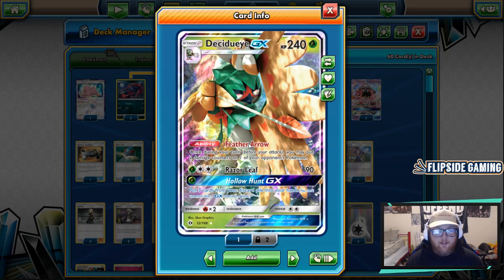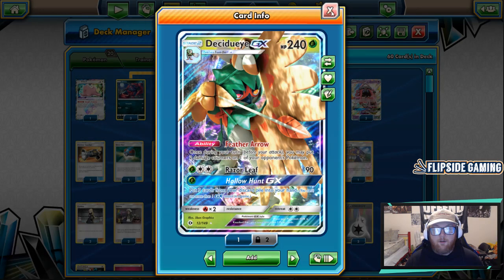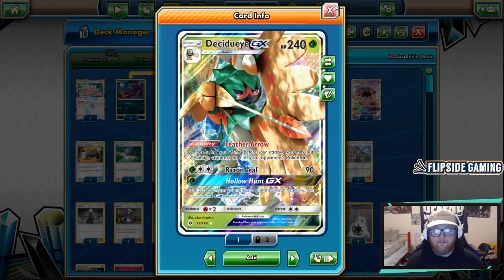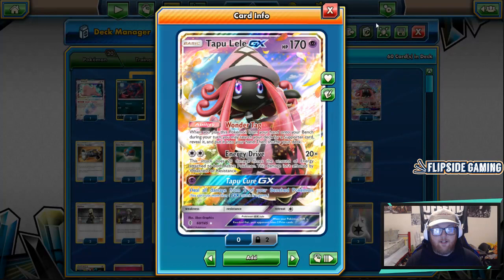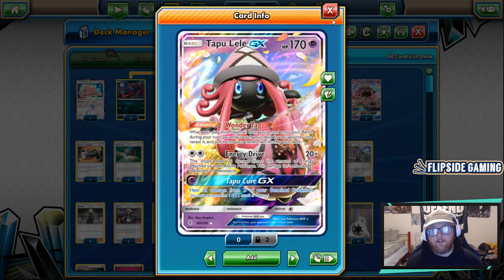Razor Leaf is a vanilla 90 damage attack which we won't be using too much, but we do have the energy if we want. Hollow Hunt is a great GX attack if we're not going to use Trickster or Sublimation GX — it puts any three cards from your discard pile into your hand, nice for getting back one-off cards like Max Potion and Acerola, and even some energy if you're playing against an energy denial deck. We're also playing two Tapu Lele GX for its Wonder Tag ability, and you can use Energy Drive since we're running Double Colorless Energy.